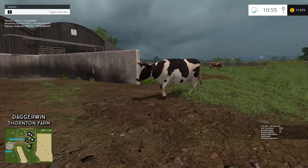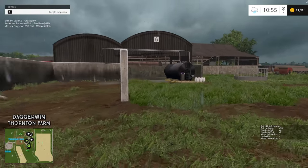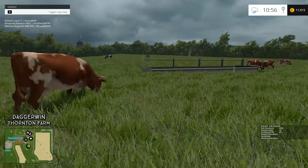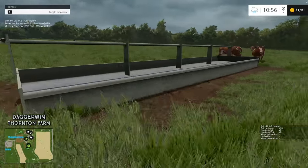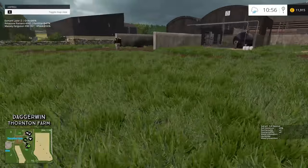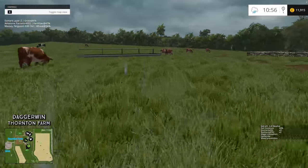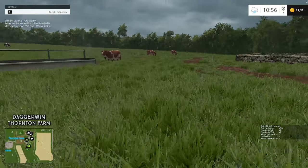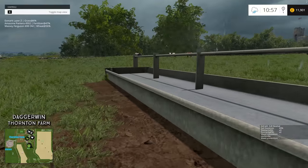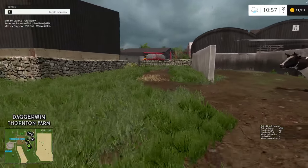Once we've given them straw they can produce the manure. They also have the milk - I think it's the milk fill point so we can take it off to the dairy. We then have the feed trough, or this could be the water trough. We're going to have both because as far as I'm aware you do give them water on this map - you don't give them water on every map, it's like an option. Let's begin work here. We're going to give them silage to begin with because it's very simple.